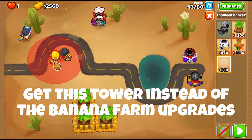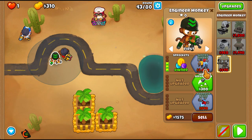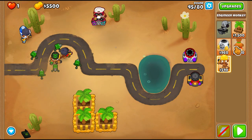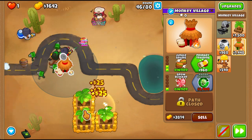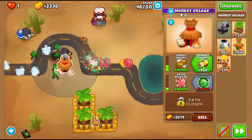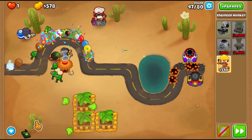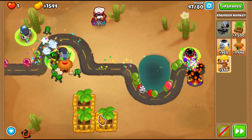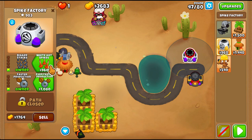Right here is the tower you should have gotten: you're going to get the engineer with sprockets right beside the first engineer that you placed. We'll go ahead and get a village for the two engineers and upgrade it to a 2-2-0. For round 47, we once again use the Ben ability just to delete all of the ceramics so we don't have to worry about them, and then our defense can take care of the camo pinks.